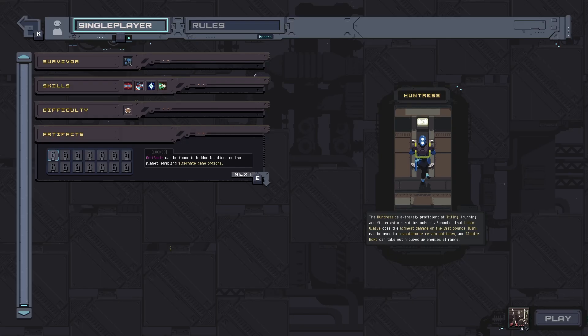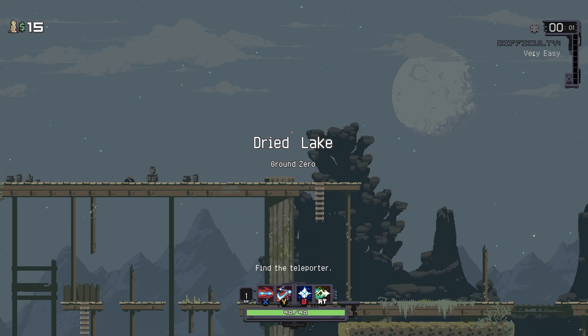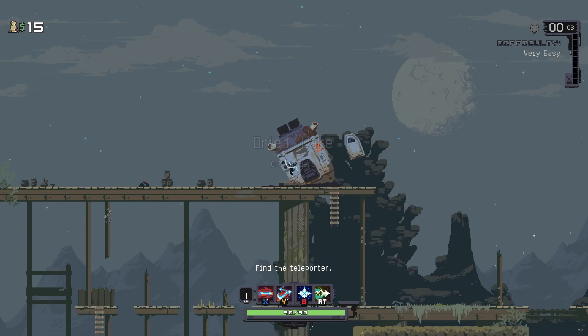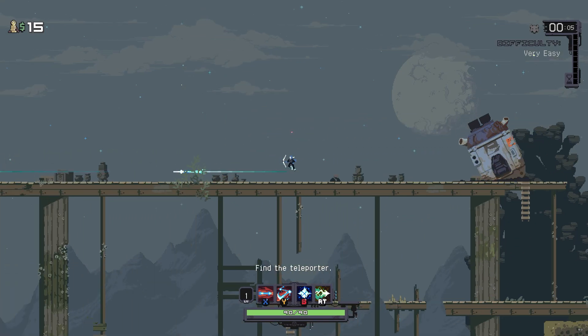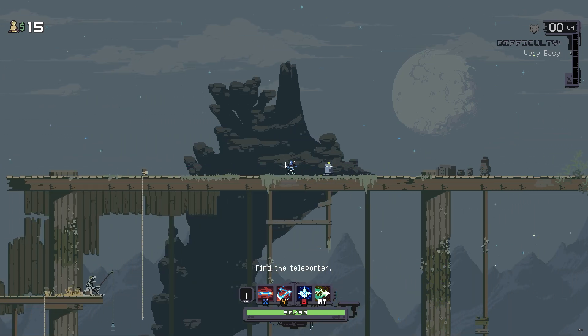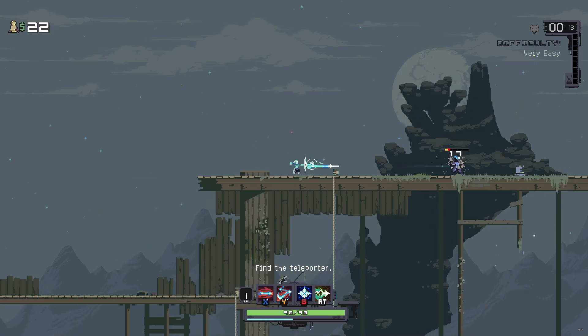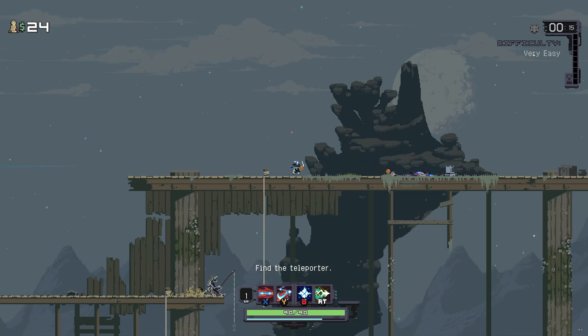Hello and welcome back to Risk of Rain Returns. We're going to be jumping back in with the Huntress today. The Huntress is a very mobile character — her main attack always attacks the nearest enemy whether they're in front of you or behind you, so it means you never have to slow down. She can attack while moving, which is kind of unique to her.